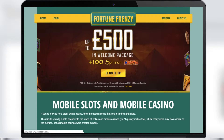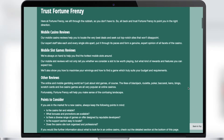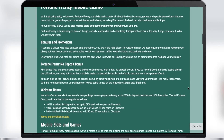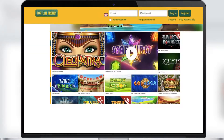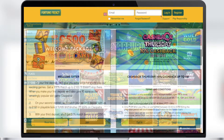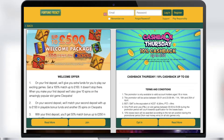In third place we have Fortune Frenzy Casino, a very cool mobile casino for all players. Fortune Frenzy Casino has prepared a no deposit bonus of 10 free spins in the legendary slot Starburst. To get this bonus, you should register and confirm your mobile phone — it will take only a couple of minutes and the bonus will be on your account.